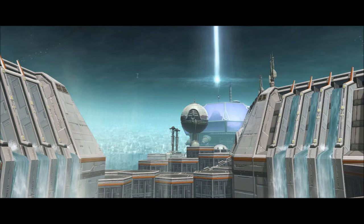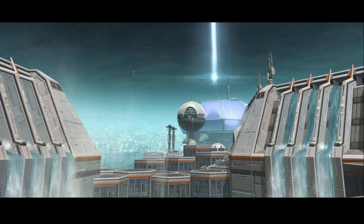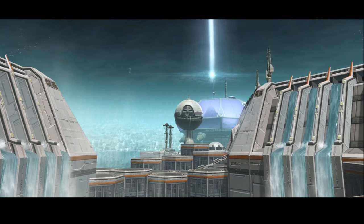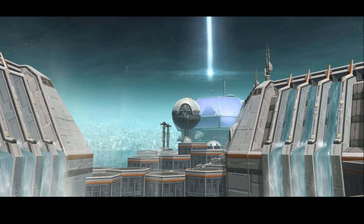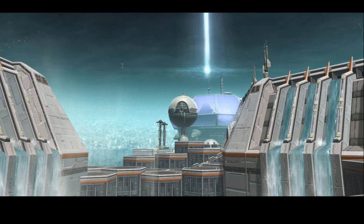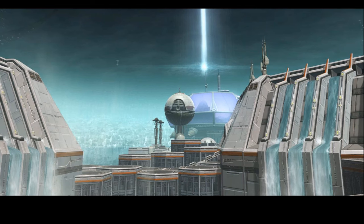The second major new planet is Iokath. There's not much information about it online — it doesn't seem to actually exist in existing lore. It seems to be a planet they created for Knights of the Eternal Throne to fit in with the whole Zakuul universe. Basically, it's a droid planet where droids run everything. It's rampant with droids as the alien species — in the same way Ryloth has the Twi'leks as their home planet, this seems to be a home planet for droids. You're going to go there and learn a lot about the origins of numerous droids, including the Gemini series.